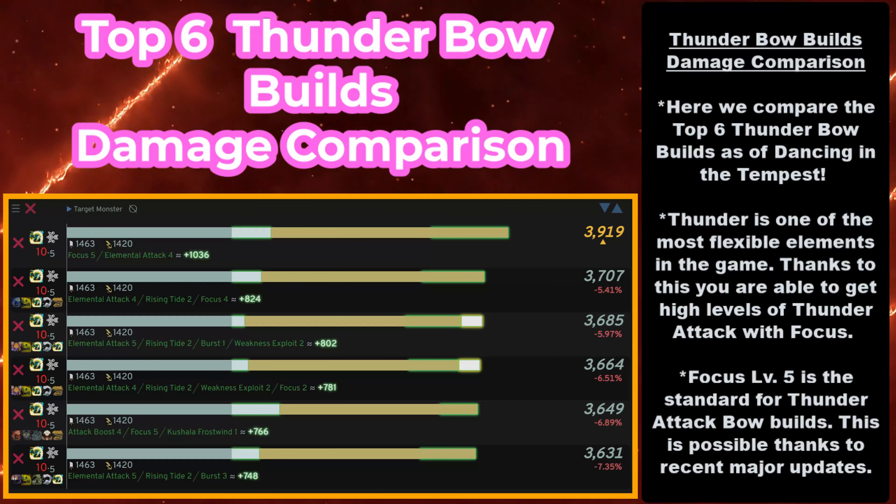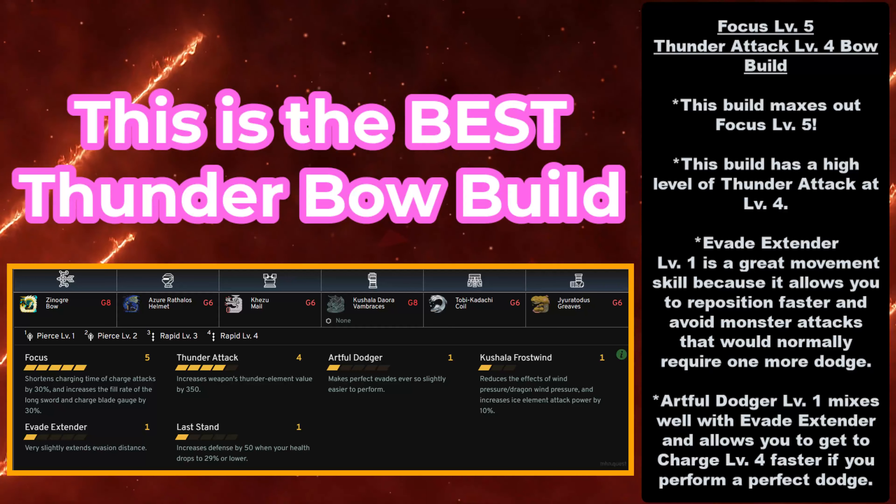Moving on, we have the Bow — the second ranged weapon other than the Light Bowgun. This is the top 6 Thunder Bow builds' damage comparison. Here we compare the top 6 Thunder Bow builds as of Dancing in the Tempest. Thunder is one of the most flexible elements in the game, and thanks to this you are able to get high levels of Thunder Attack with Focus. From the top build right here, we have Focus Level 5 and Elemental Attack Level 4. Focus Level 5 is the standard for Thunder Attack Bow builds, made possible thanks to recent major updates and the Kezu Mail now providing Thunder Attack.